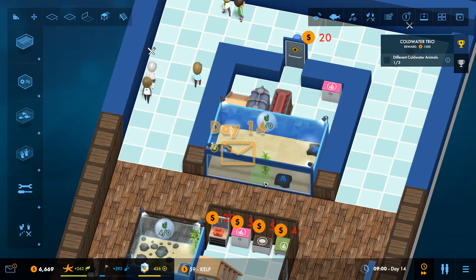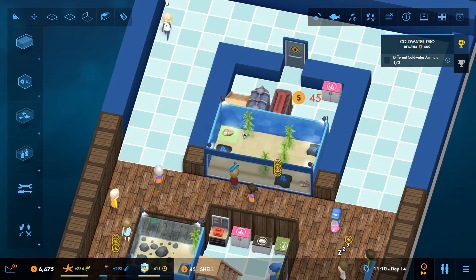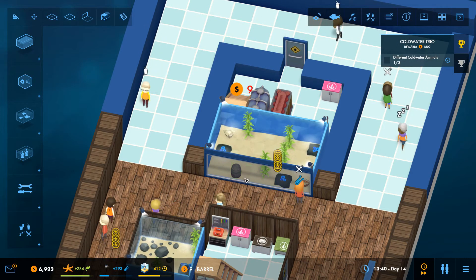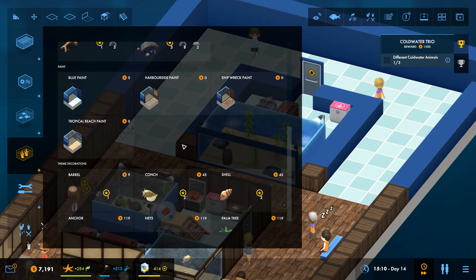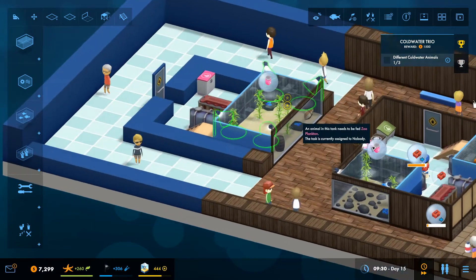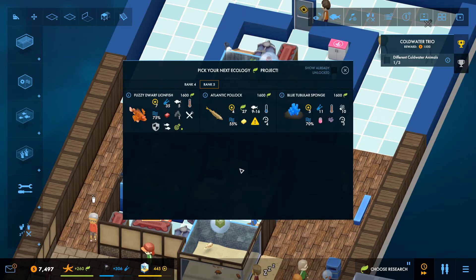Let's put in some classic kelp - I really love that stuff. And some shells - they look quite good. Let's get the shipwreck theme inside there so it fits everything nicely. Yeah that looks quite nice. So now we've got the starfish and the Atlantic Pollock researched.